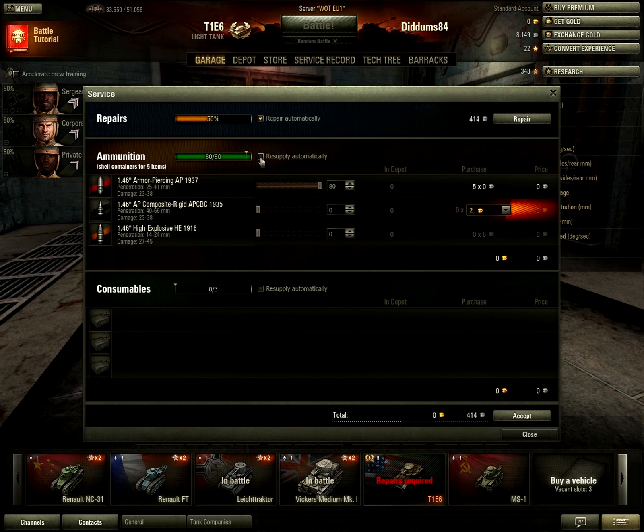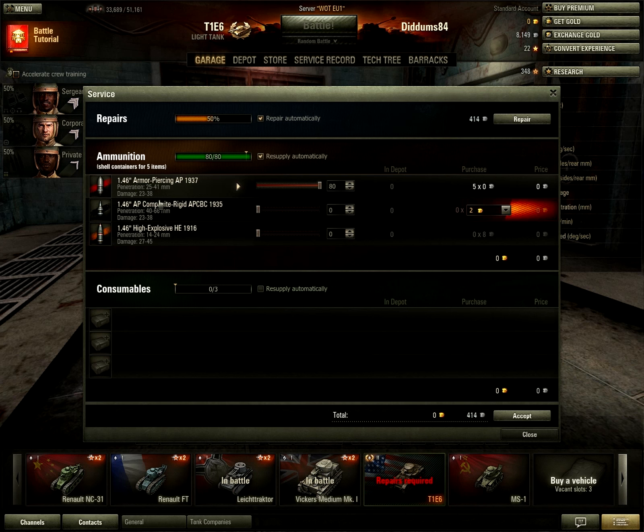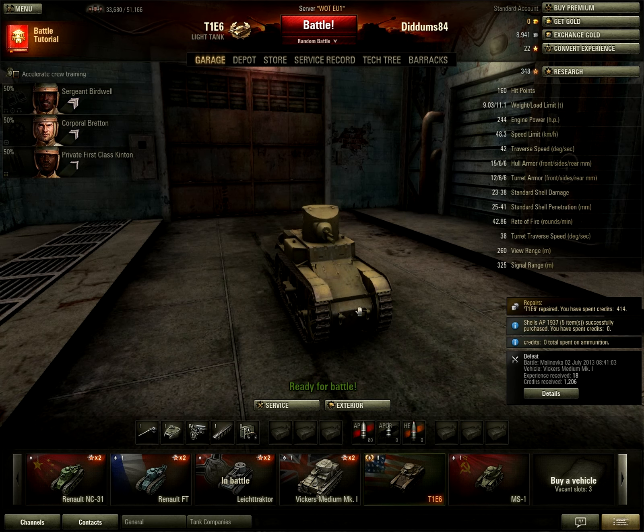Here we can determine what different kinds of ammo we want. Gold is the freemium currency — you pay real-world money for it. We've also got high explosive rounds, armor piercing rounds, and all sorts of other options you can put in your tank to make it more deadly.